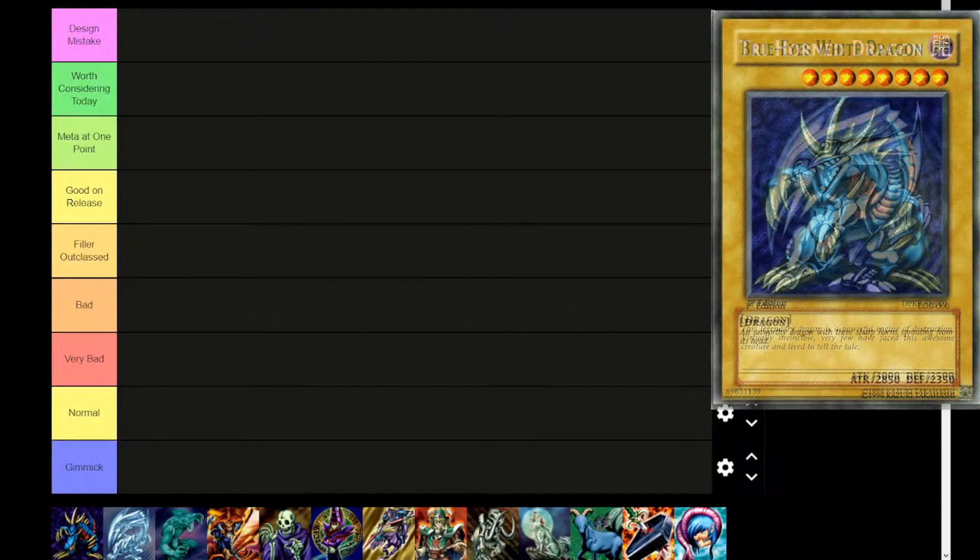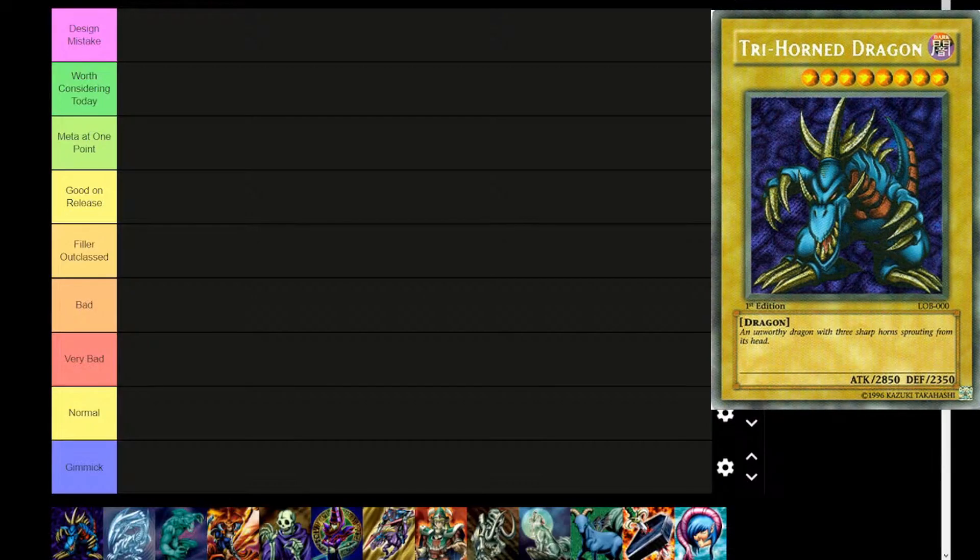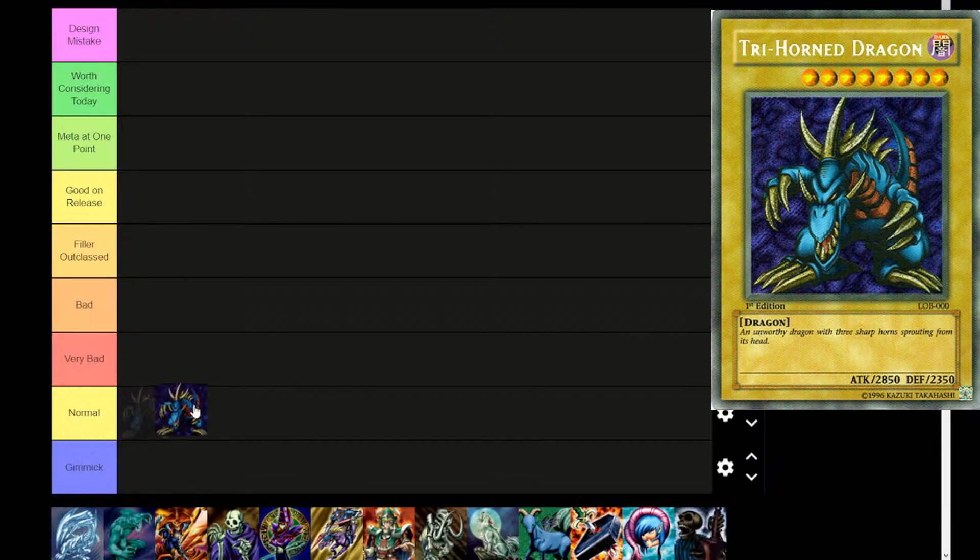The first card is Trihorn Dragon — a Dark, level 8, dragon type monster with the flavor text 'an unworthy dragon with three sharp horns sprouting from its head.' 2850 attack, 2350 defense. This card is Secret Rare. Does that make this the official first card introduced into the game? A lot of people think it's Blue Eyes, but technically this is the first card released, and it's not particularly good.